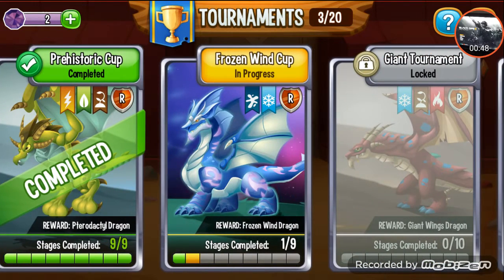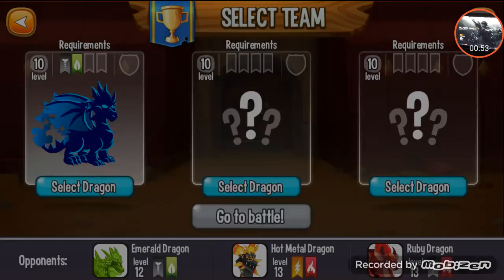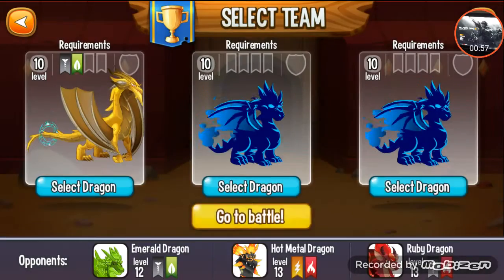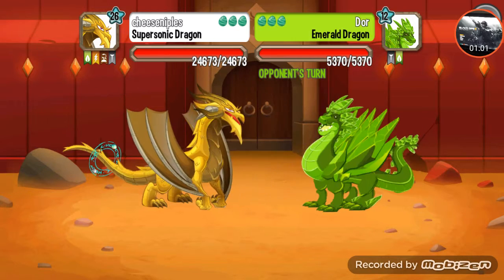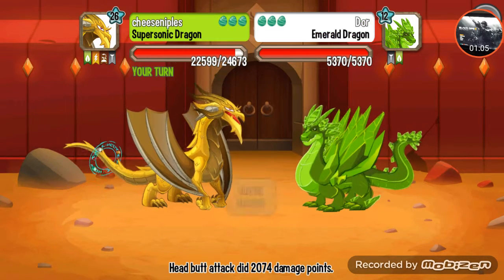I'm in progress with the frozen wing cup. Basically what I'm going to be doing is I'm going to be doing this battle — get a dragon, that one, that one. They're my highest level best dragons I've got. Emerald dragon. I should be able to wipe this out in one shot.